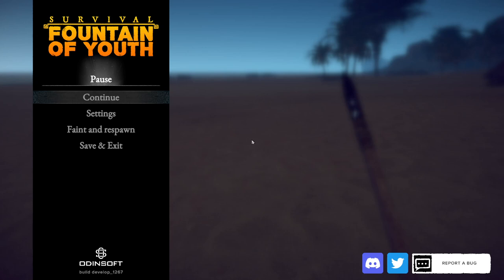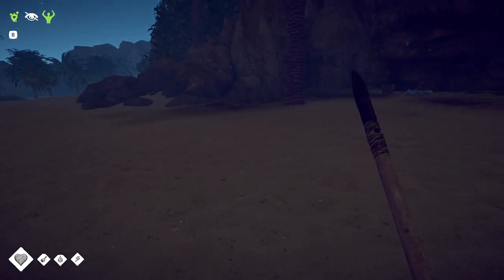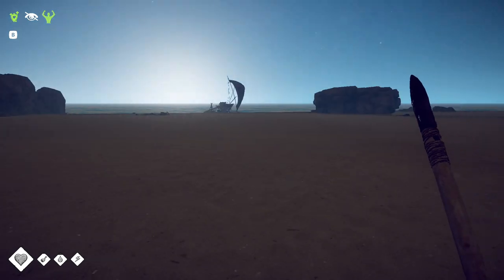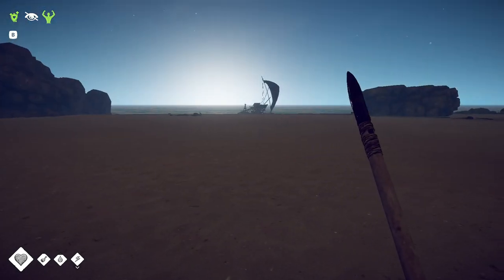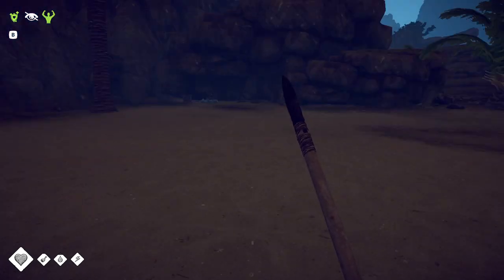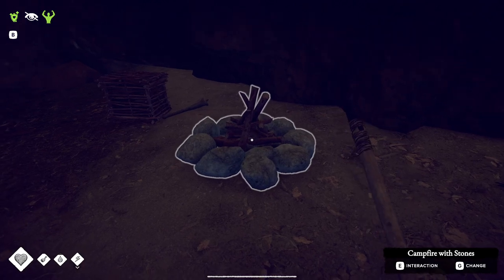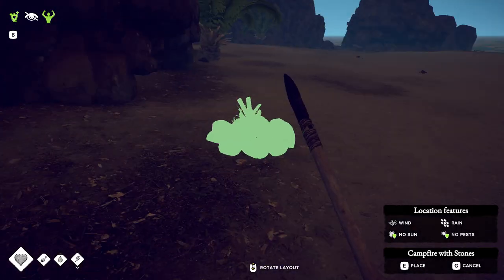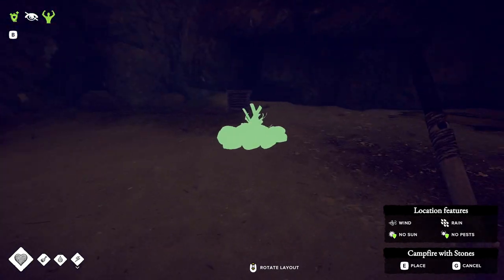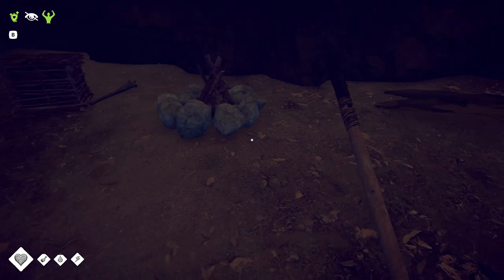Welcome to another Survival Fountain of Youth video. We're going to cover the best places to build your bases in this game. Right at the start you're going to have to build a mini base, and the best place is right where you start, along this cliff wall. You can put your fire, bed, and stuff there with no rain, which is important because this place rains a lot and we don't want to go far from our resources.